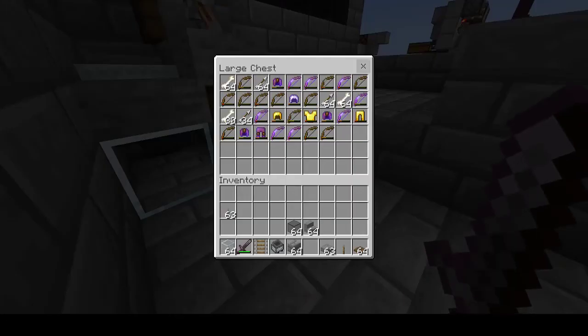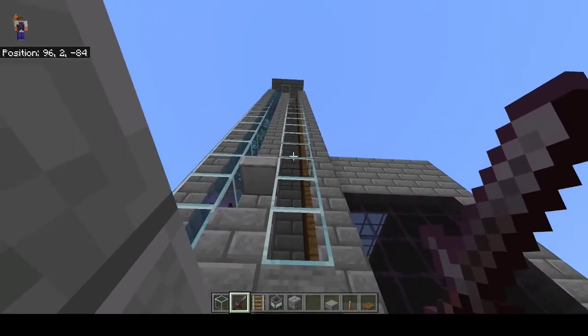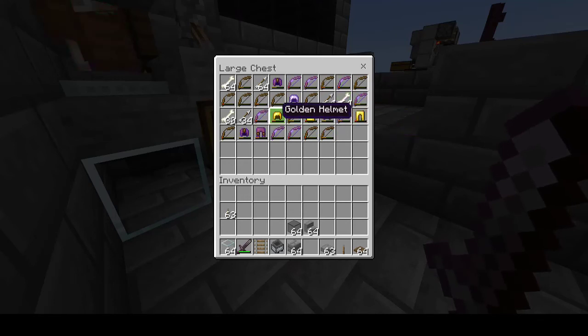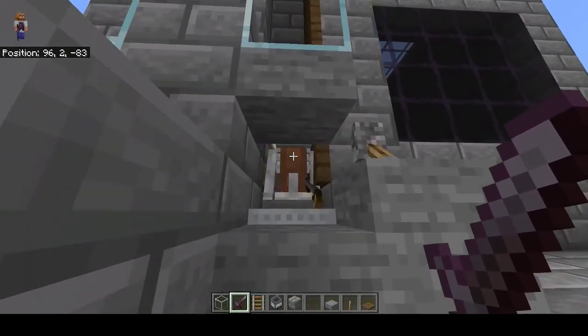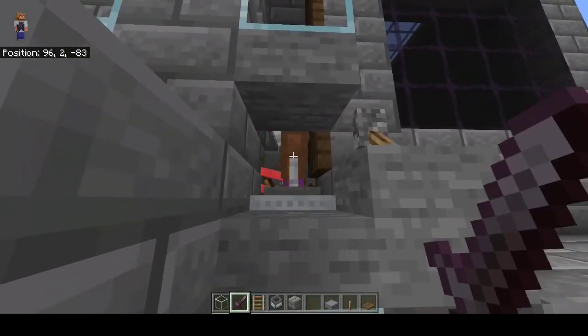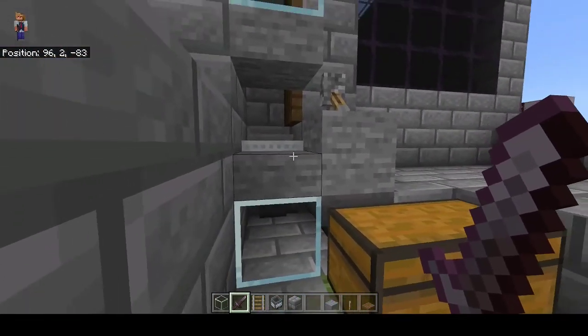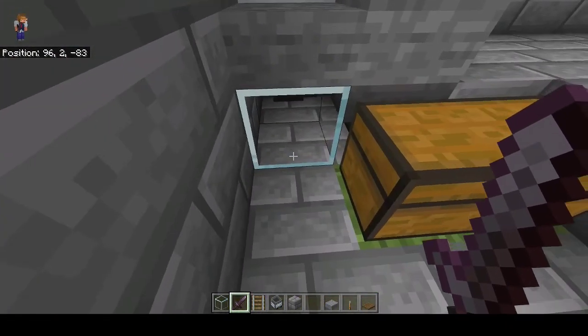So you can still, if you're going to be AFK here waiting for all of the skelly deaths, pick up your items. Here comes some more — they should die. There we go, some more bones. It's not perfect, right? Because these guys will wear armour. A fix to that is to extend this system with the hoppers going down another three or four blocks.